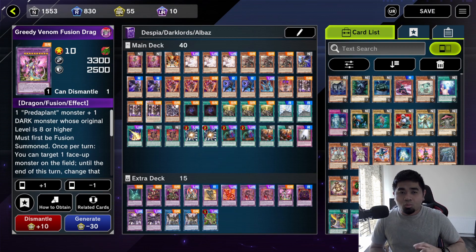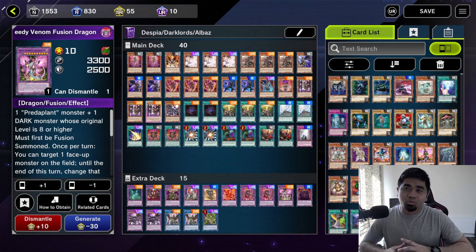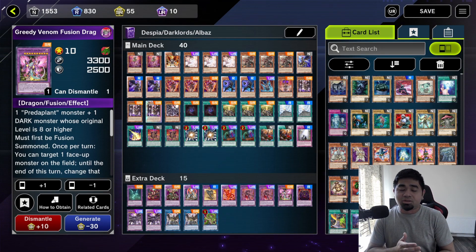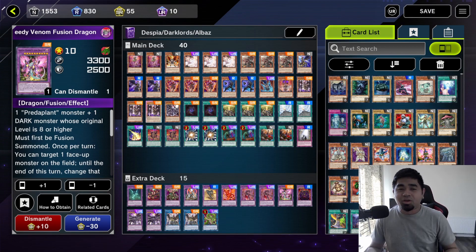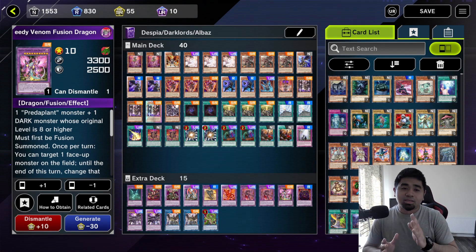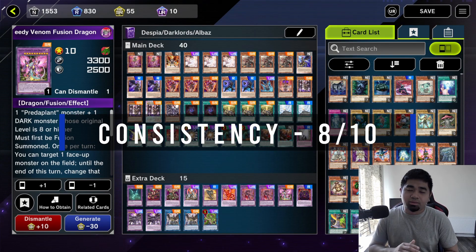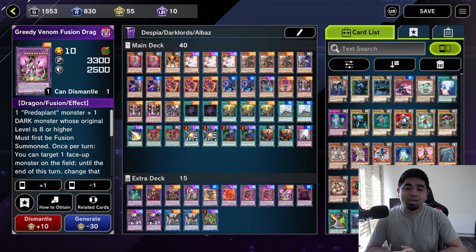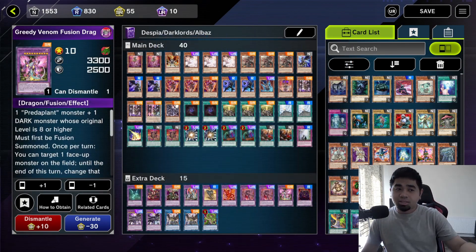Remember: once Albaz is negated on the field, you'll be a sitting duck. I won't rate removal higher than 7 because, despite the extra deck changes, you still need to summon the correct monsters or execute the specific combo to special summon from the extra deck. For consistency, I'd rate it 8 — it does what it needs to do in removing monsters, though it's not something that happens every single time.